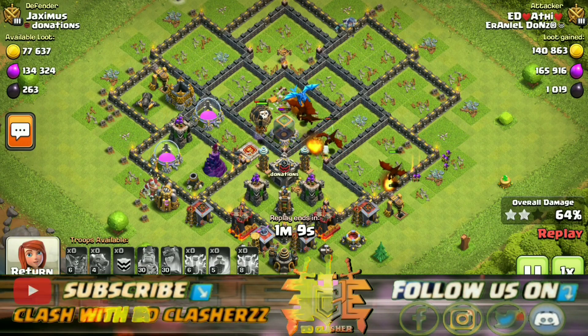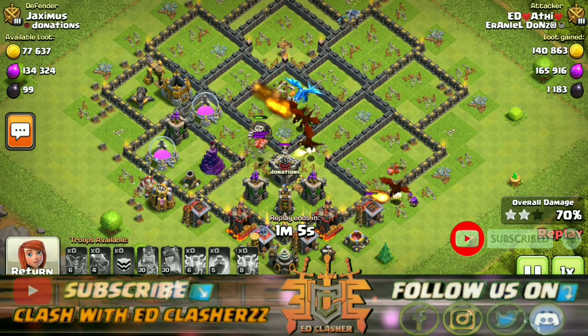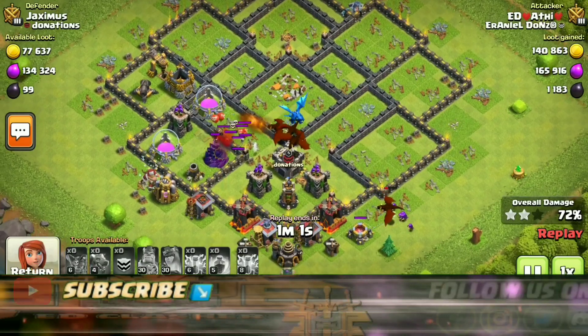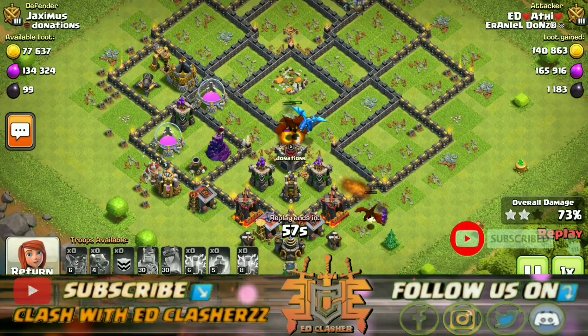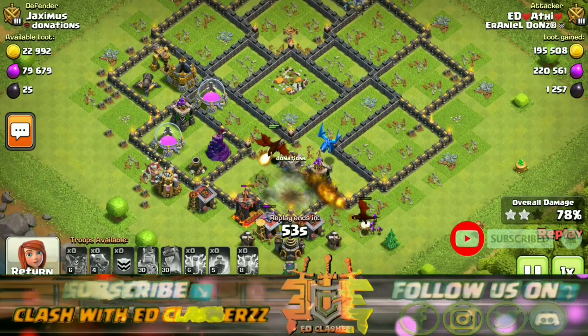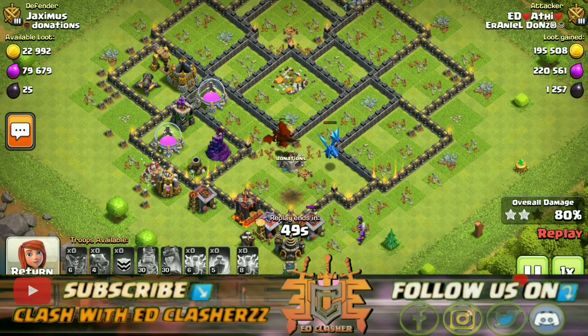You cannot let the air defenses survive — take them down. If you have a dragon and a queen, then you also have Archer Queen, Electro Dragon, and Normal Dragon in your composition. I highly recommend this for War, Trophy Pushing, and Loot Attacks.